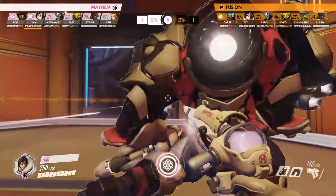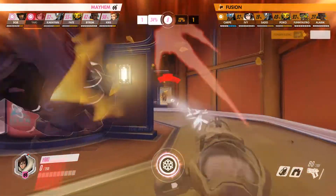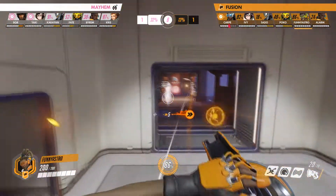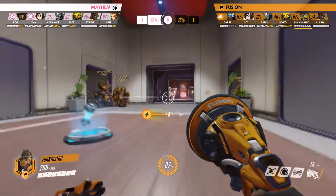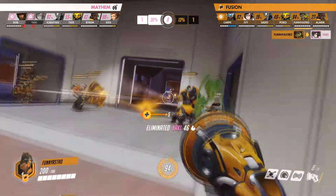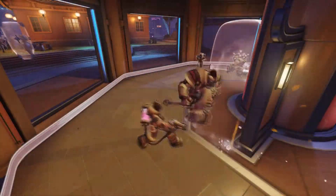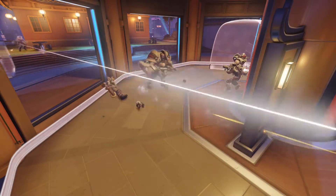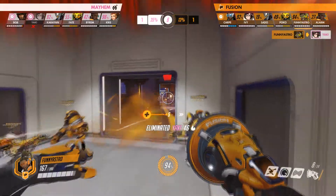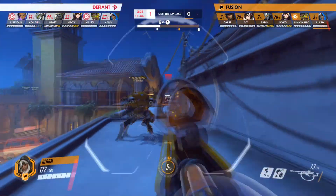During the Florida Mayhem versus the Philadelphia Fusion in week two, we see a pick happen on Yaki before he can expend any cooldowns. While he and the Mayhem are playing the neutral game, the shield timer concept comes into play beautifully. Between Ivy, Funny Astro, and Alarm peppering Corian's shield, he has to flicker it down so it can recharge. And in that brief moment, Yaki catches a few too many stray bullets to the head, which puts him away and opens the point completely for the Fusion.